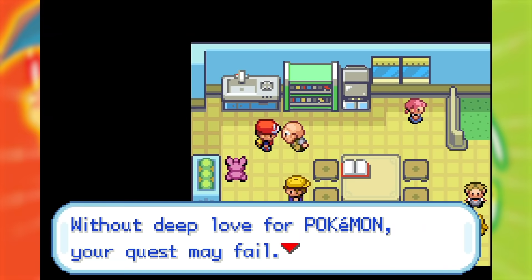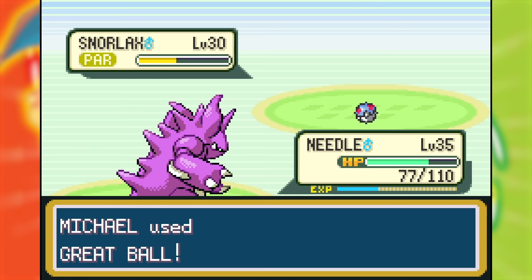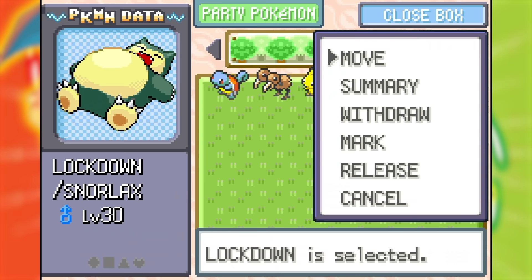After clearing it out, Mr. Fuji gifted me the Poke Flute — and you know what that means. It's Snorlax time. In a playthrough where I can only use normal type moves, I would be a buffoon to not use Snorlax. I decided to catch both of them and use whichever was stronger. I caught the first one and named it Lockdown, then caught the second and named it Quarantine — because during lockdown/quarantine I think we've all become a bit more like Snorlax. Comparing the two, Lockdown was better in basically every way with a better nature and seemingly better IVs, so it was the one I went with.